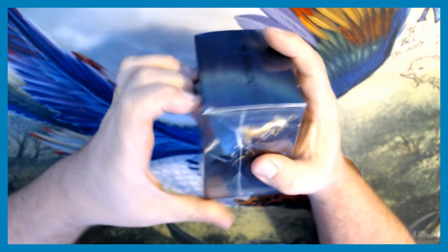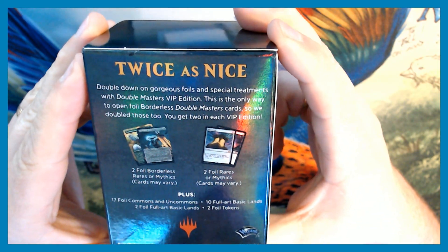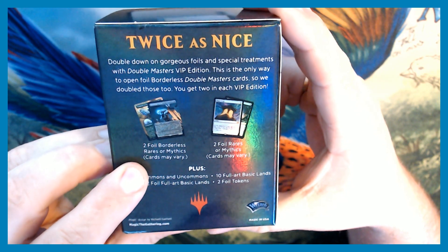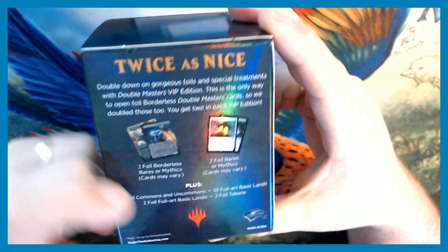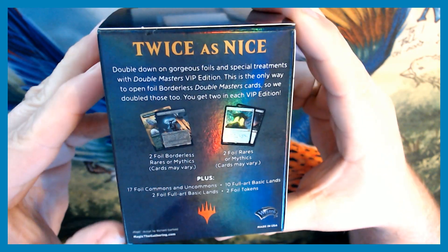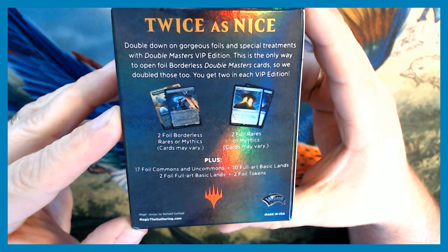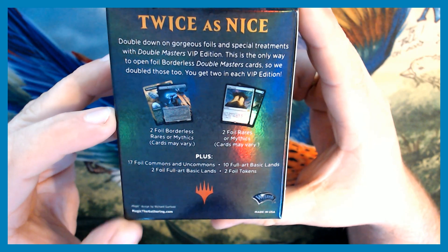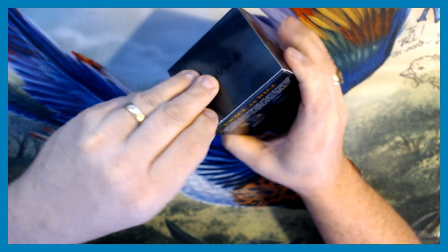So this pack has 33 cards in it and they are not cheap. We're looking for two foil borderless cards and hoping there's going to be a mythic rare in here, plus two regular foil rares. There are also 17 foil commons and uncommons, 10 full art basic lands, two foil full art basic lands, and two foil tokens.